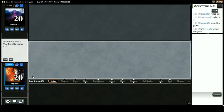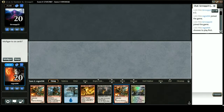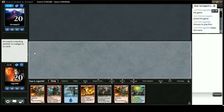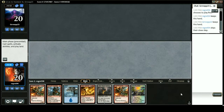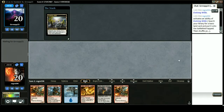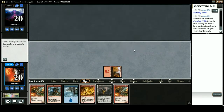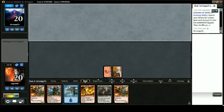Hey everyone, this is Regret94 back with our Magic Online series. Today we are playing blue-red thermo-alchemist burn. This is a bit of a budget deck because I still haven't bought Collected Brutalities or Collected Defiances yet, but it still works pretty well. So, evolving wilds for a mountain and pass.